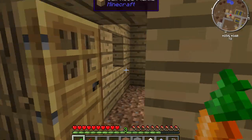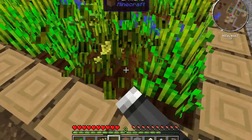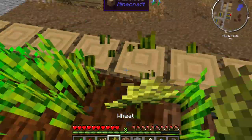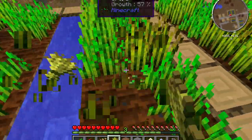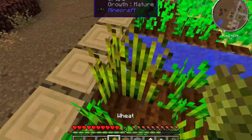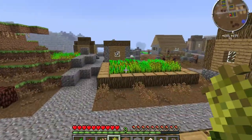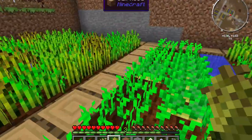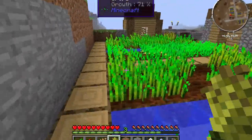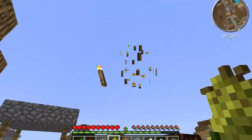Let's grab some seeds, some wheat. Can I turn this into barley? Yes! Wheat flour — you put it in a furnace and instead of using three wheat for one bread, you smelt the wheat flour and get a piece of bread. I see some potatoes here too. Let's grab some of those and cook them into baked potatoes. Grab some torches.